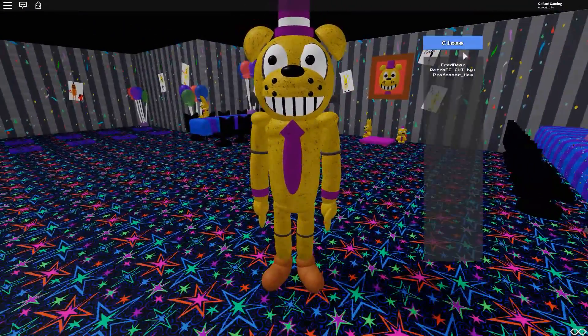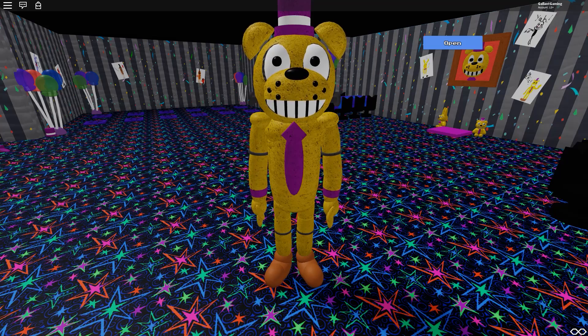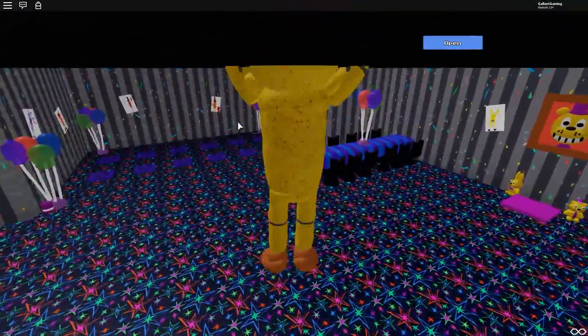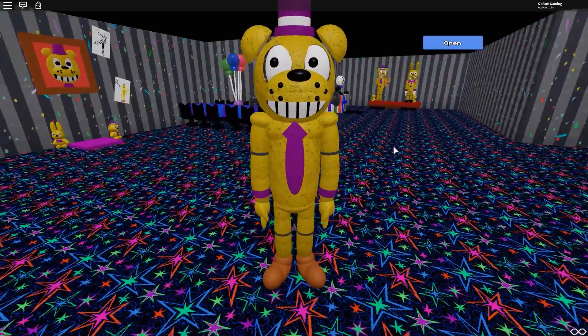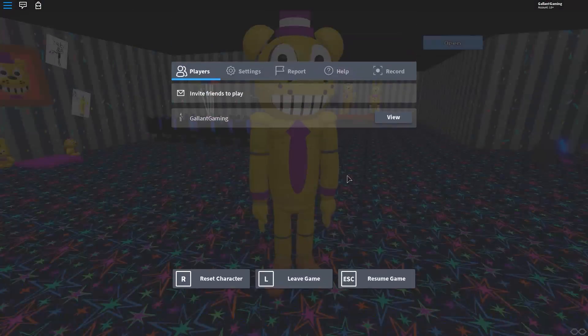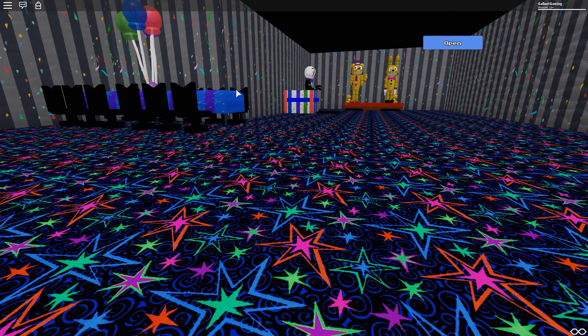There isn't anything yet, unfortunately, but I'm assuming they're gonna add some soon. Either way, here is Fredbear — look at that! Even the tie has animation when he's falling. Now that is attention to detail. Very nice! Let's go ahead and reset. I do want to check all these out first, and then we'll go to the map.